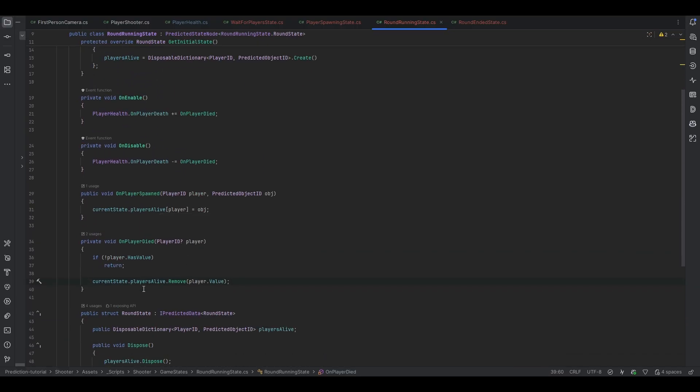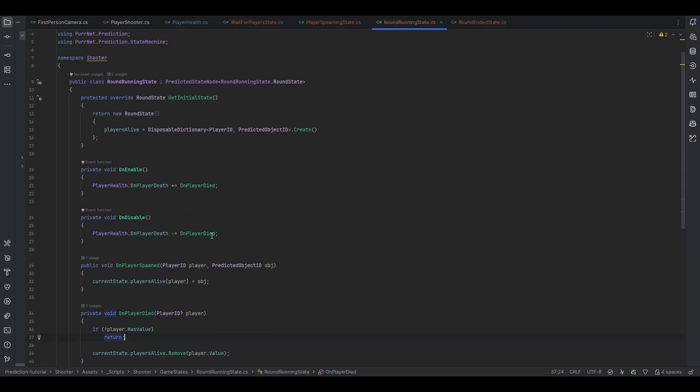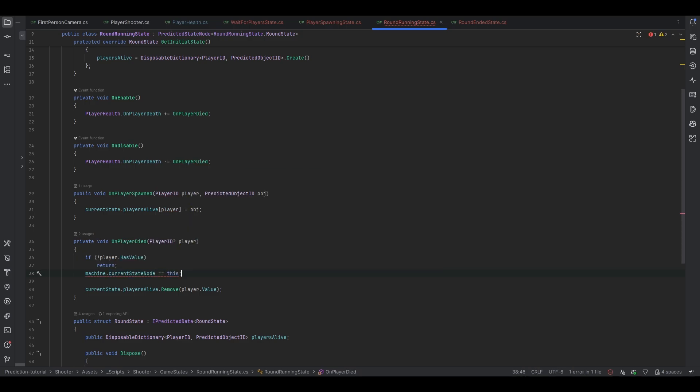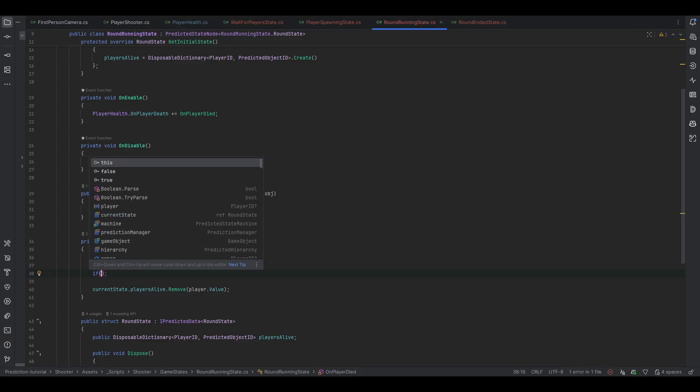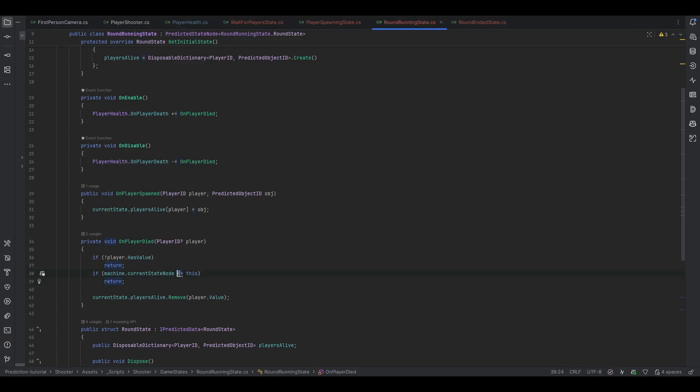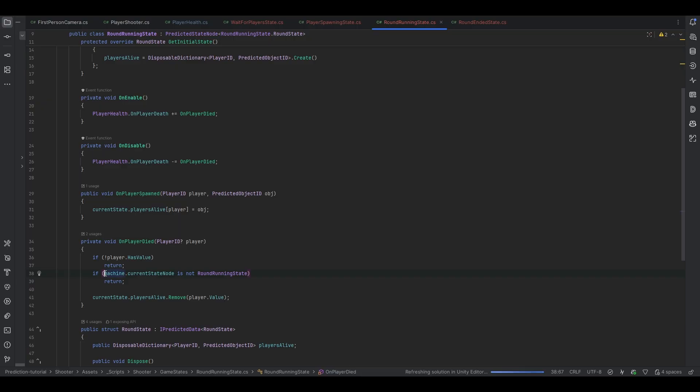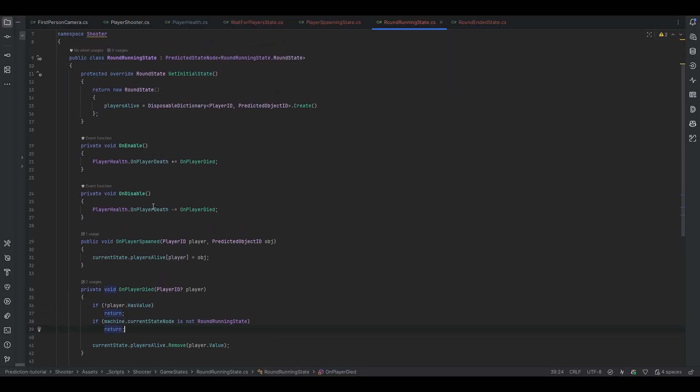Another relevant thing is we might not always want to call this only if we are in the current state. We can check `machine.currentStateNode` and see if it's the same as this. However, since it's an interface this doesn't work directly, so instead we check if the current state node is of the type `RoundRunningState` — we can assume we'll only have one round running state. So if `machine.currentStateNode is not RoundRunningState` then we return, because it's not going to be relevant for us.